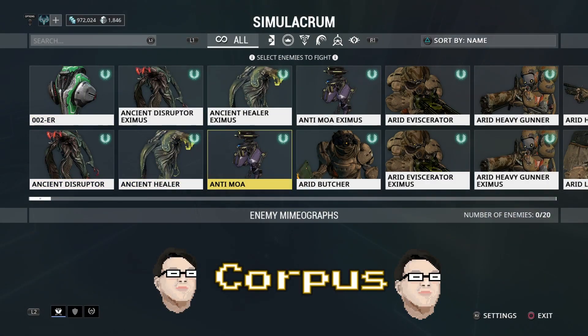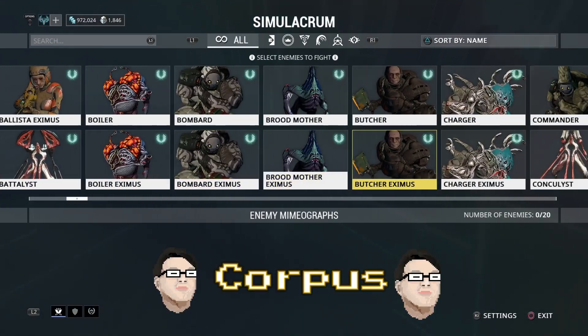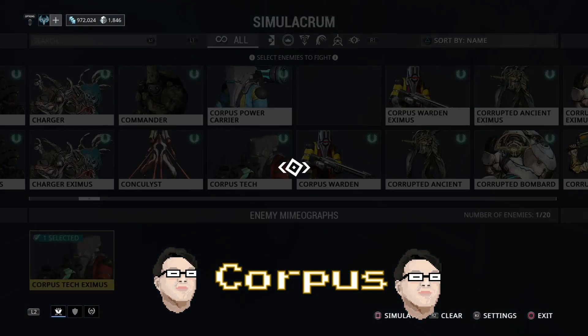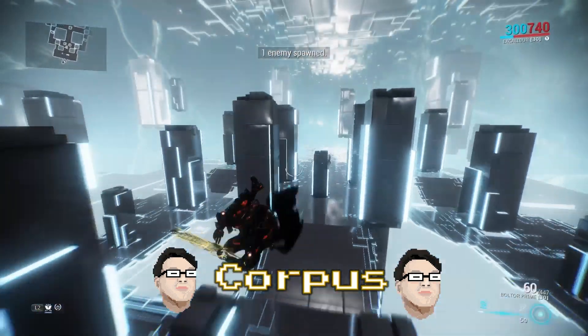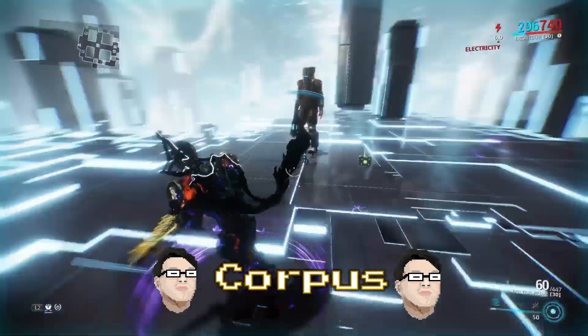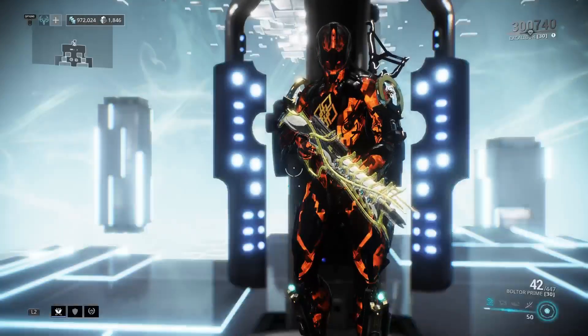The third one we're going to do is the Corpus. The Corpus Techs are usually one of the strongest in the Corpus faction, so I'm going to select a Corpus Tech. You should be able to smoothly go through all sortie missions, even the last sortie mission at level 8200, with this build. And that's the Corpus — just like that.